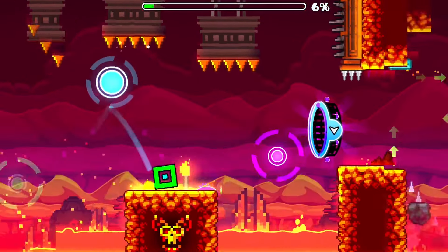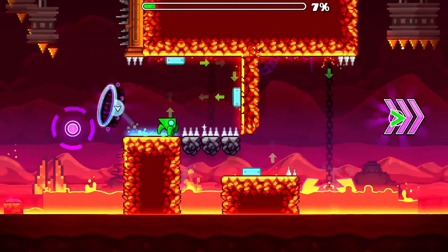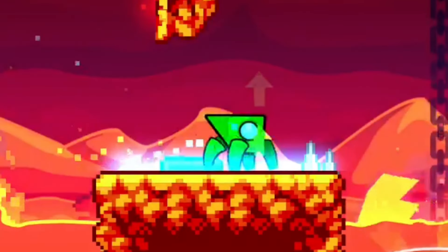We continue with some straightforward gameplay until you reach the spider part at 7%. Do your first click when you're right below the top blue pad, your second click when you're on this blue pad, and your third click when you're almost fully past the last blue pad.